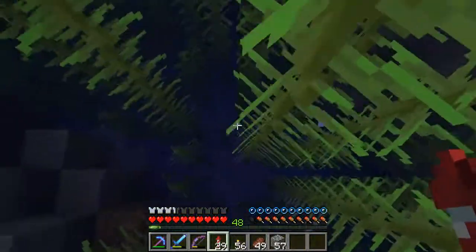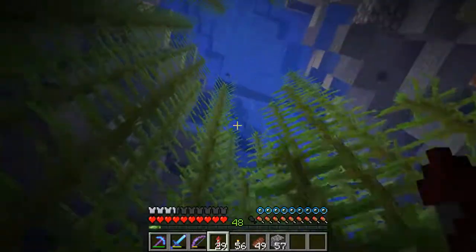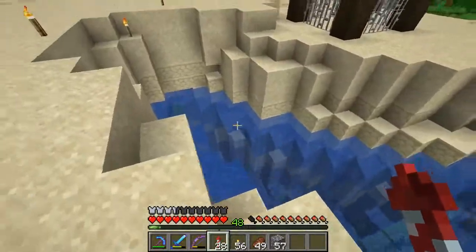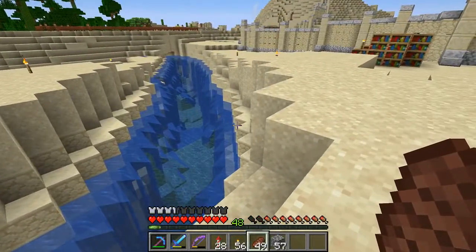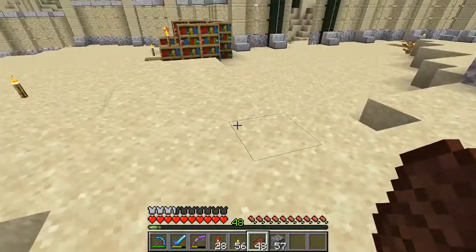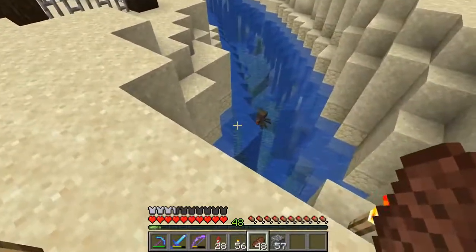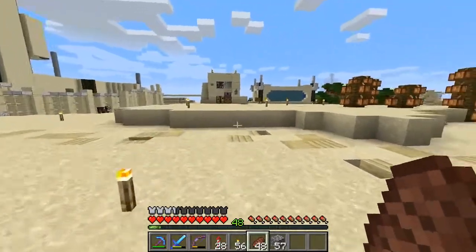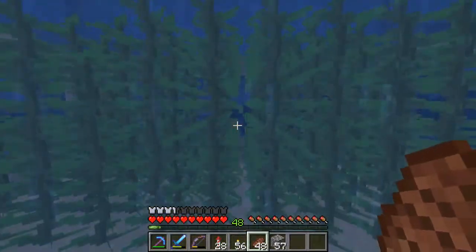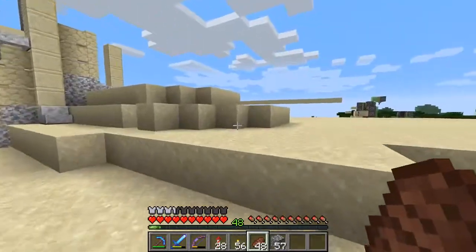I've gone ahead and filled up the entire bottom of the ravine with sand and kelp. All I had to do to flood the thing was put buckets around the edge, then put the kelp on the bottom - the kelp will grow and create new source blocks all throughout the ravine, so I don't have to do so much work. Once it's all grown, I can just swim through and chop down bucketfuls of the stuff, as opposed to our current farm which is a little underwhelming and does not produce the bucket loads of kelp that we so desire.